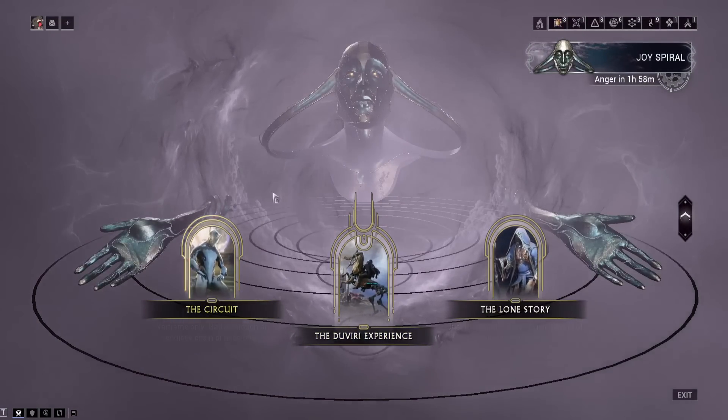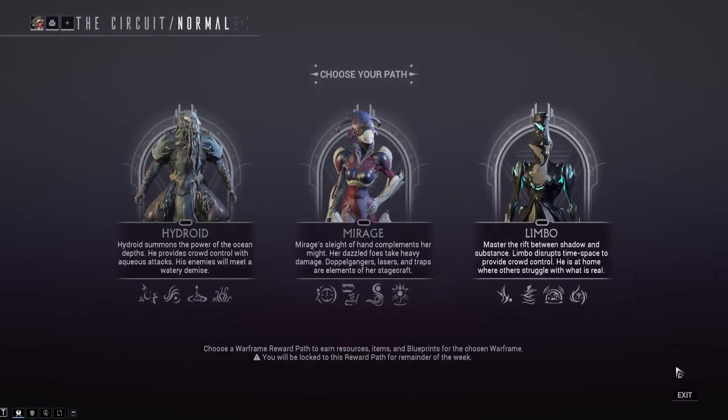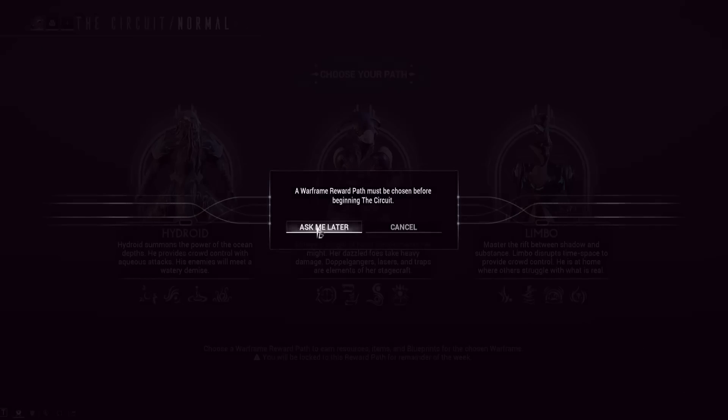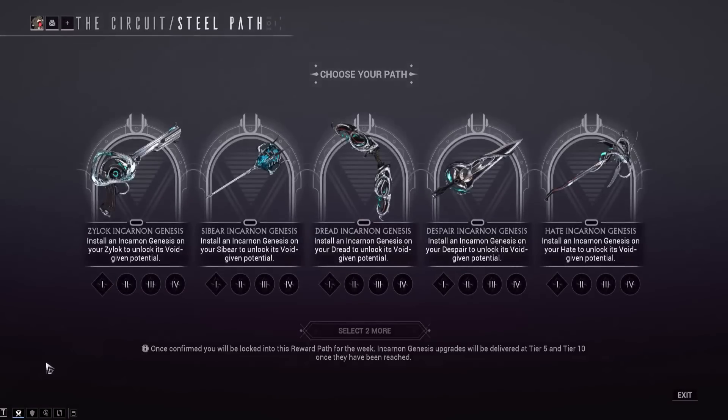Before we hop in, for the normal circuit you have three frame choices: Hydroid, Mirage, and Limbo, which can let you skip some quests. For the Steel Path circuit, the incarnon options this week are Zylok, Sybeer, Dread, Despair, and Hate. We're going to start from the left and work our way across.